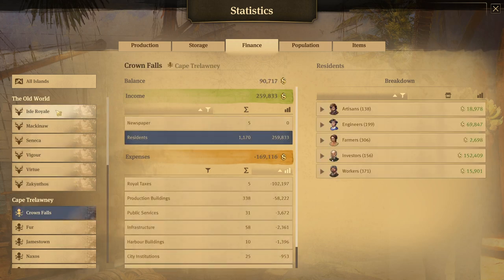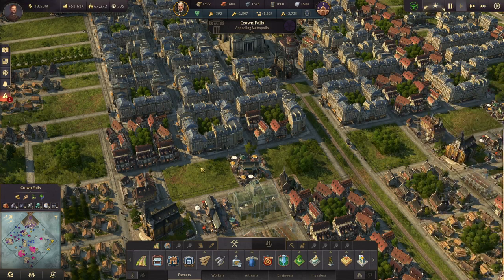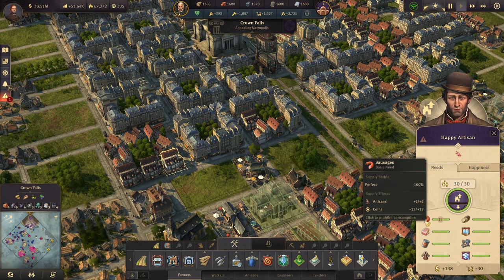A lot of my islands are just for supply purposes, so a lot of them are going to be negative. Residents play into that larger number in a big way. If you just click on the artisans, you can see their needs here — all mine are fulfilled.